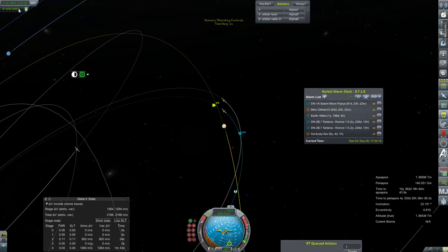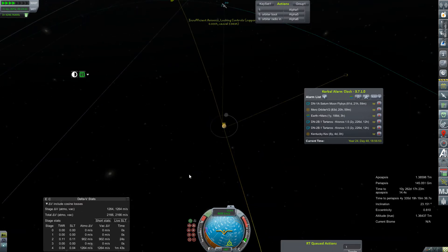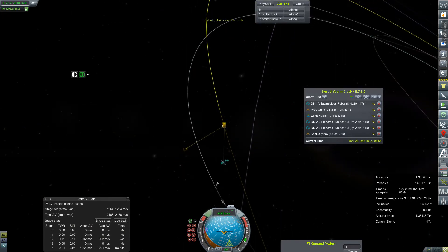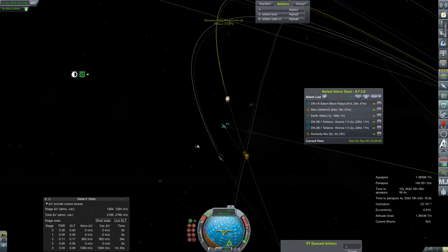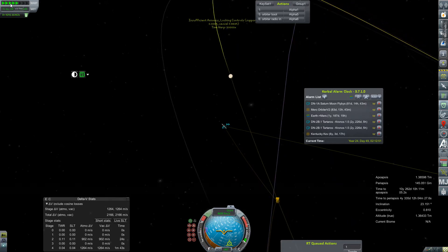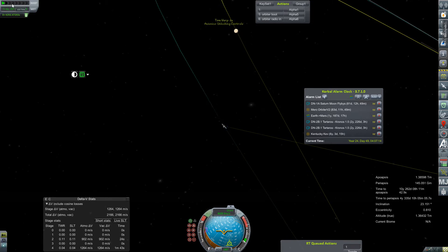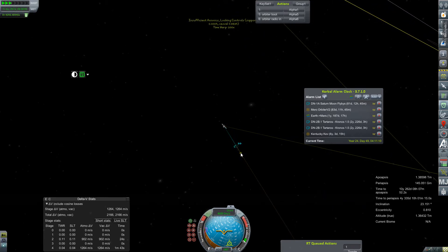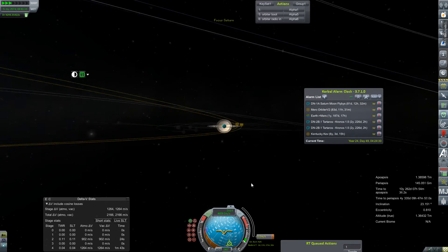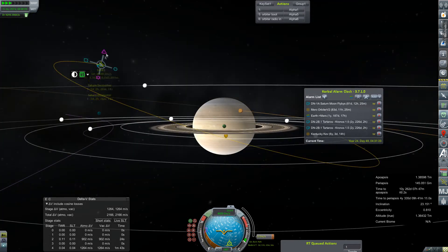Alright, here we go. Delete on Close. We've got one more minute to kill. This is our first look at Saturn. We're not quite to the encounter yet — that's a day away. Time warp has decided. Add Maneuver. Let's see how polar we can get this encounter. I would like to come in as polar as I can, just to see if we can't get all of the biomes. Maybe put ourselves within Saturn's rings.